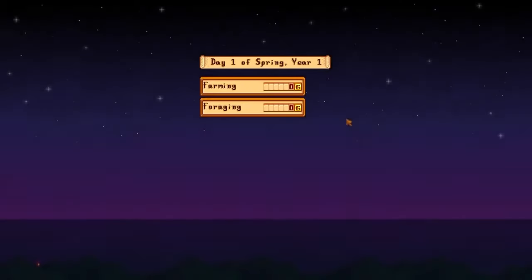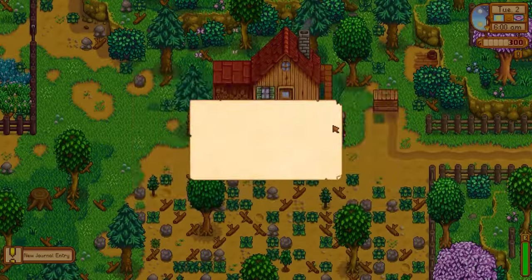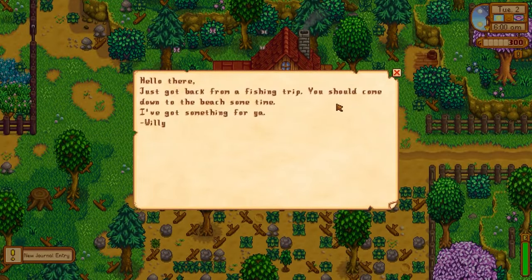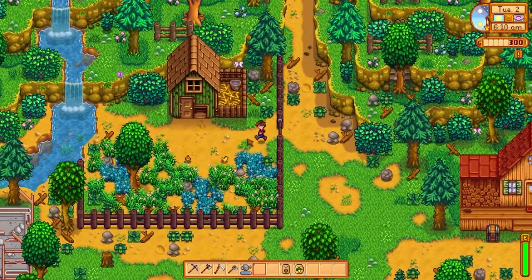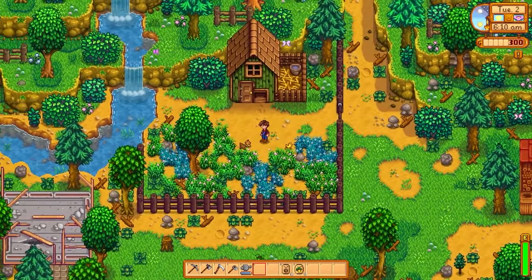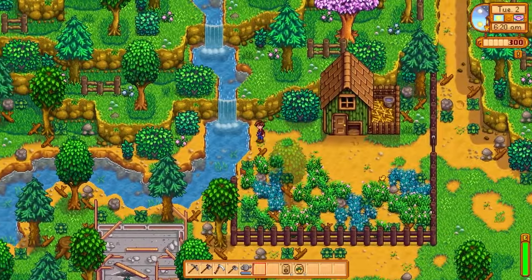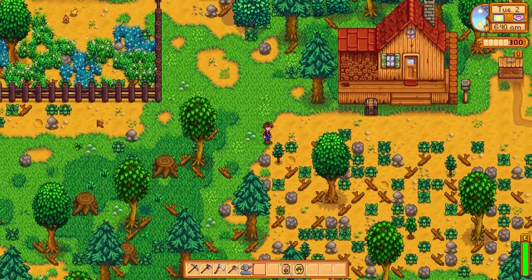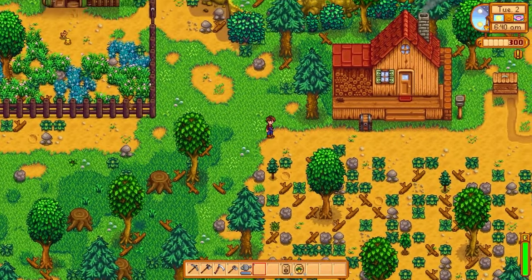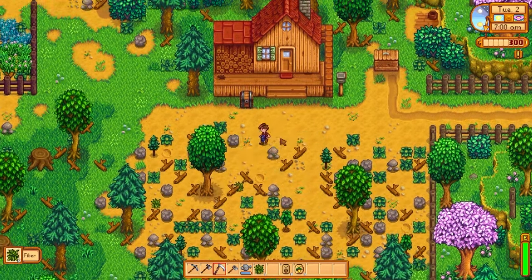Level one foraging — we could do wild seeds or field snacks. Field snacks are going to be amazing; they'll give us the extra energy we need. We got mail — Willie's back from a fishing trip! We'll go see him soon. Let's go pet the chickens. I wish these things would auto-lock on their own. I can't collect eggs from them until they're adults.